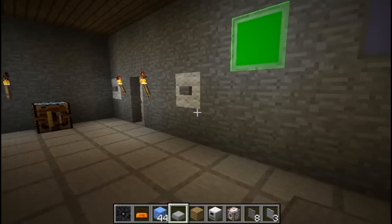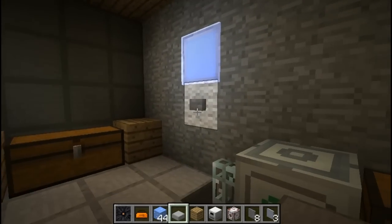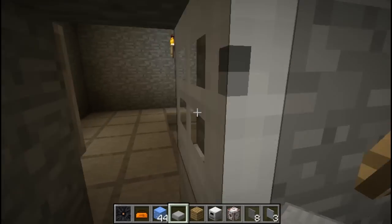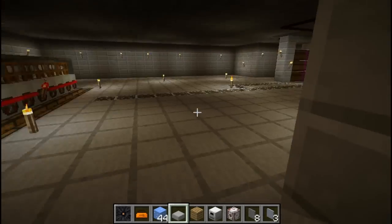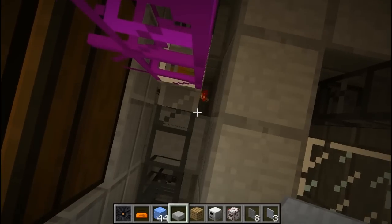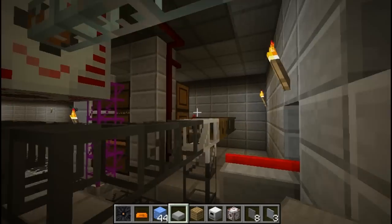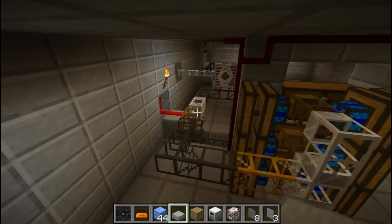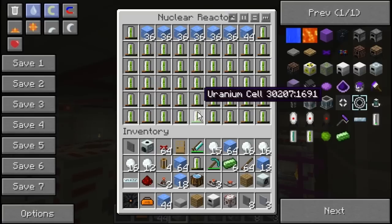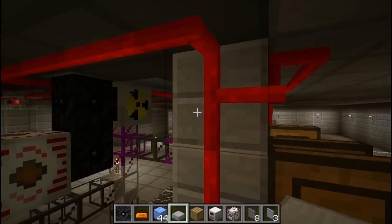Right. Anything else before it starts doing this, because it's going to make a lot of noise. So we'll turn off the ice production and quickly come down here before it all melts and starts making noise. Come over here - boom - you can see the ice is now being shot over here and down.